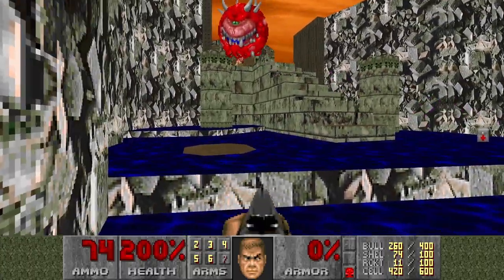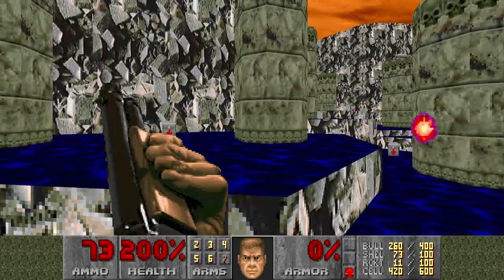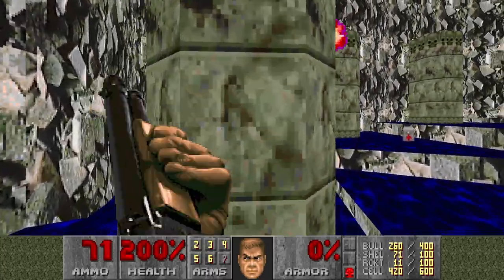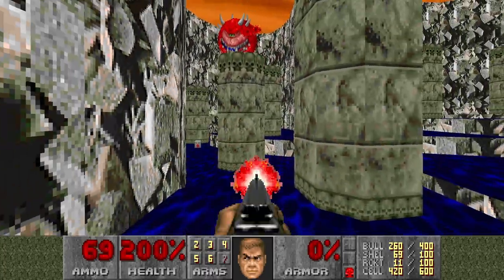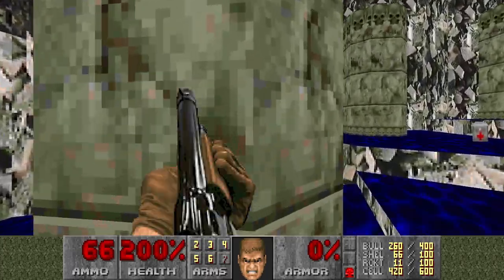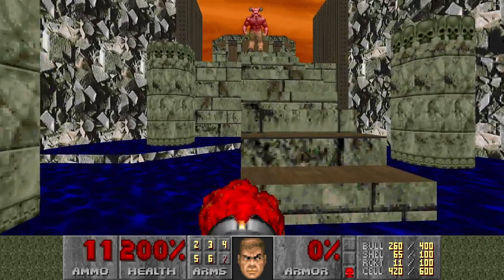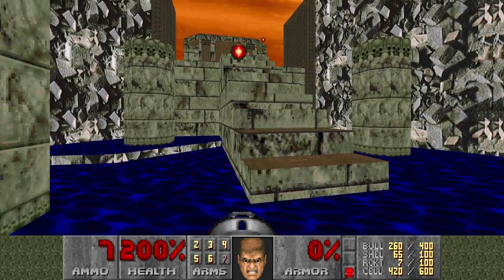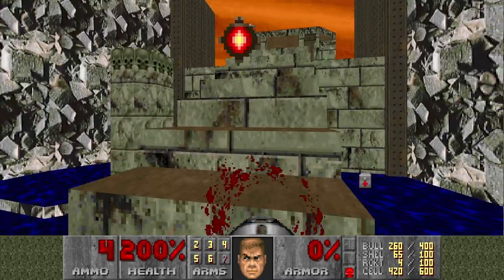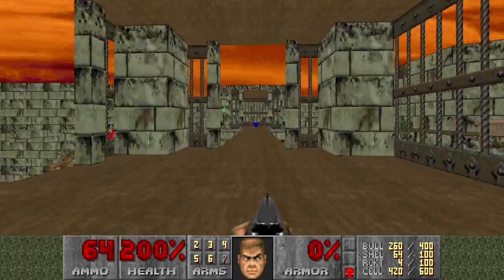Cacodemons incoming — can we get an infight? Let's not get stuck on these pillars. Then these Barons. Four rockets and one shotgun shot — nice.